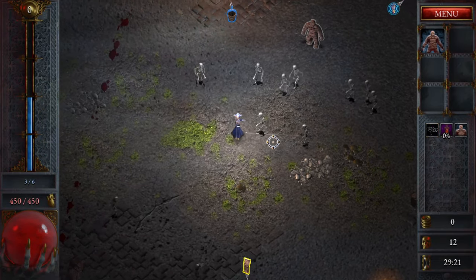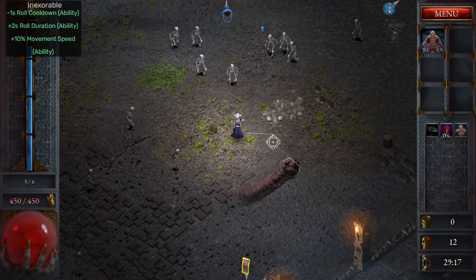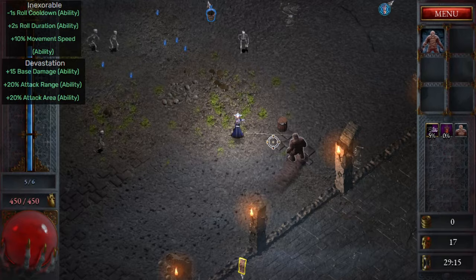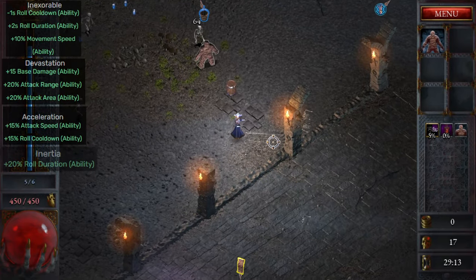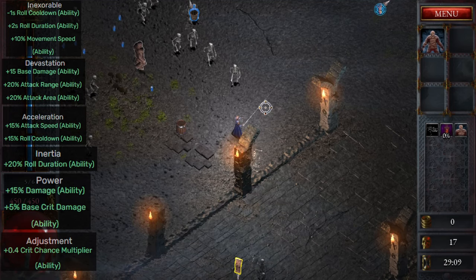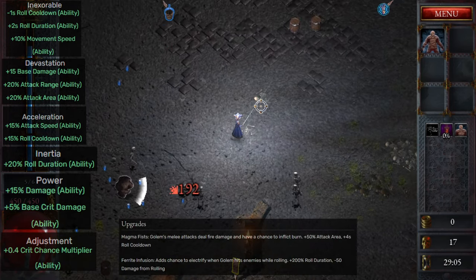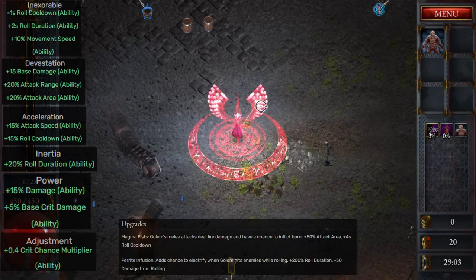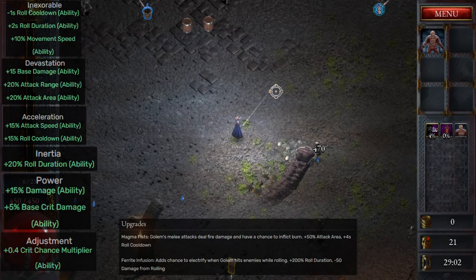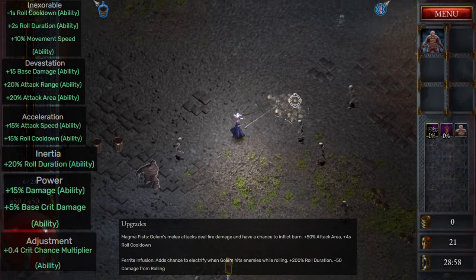I would pick the following traits for the Summon Golem ability: Inexorable, Devastation, Acceleration, Inertia, Power, and then Adjustment. The choice of ability upgrades for the Summon Golem is between adding fire damage with Magma Fists and Electrify Chance with Ferrite Infusion. I tend to pick Magma Fists, again, because I can usually combine it with other burn effects attacks.